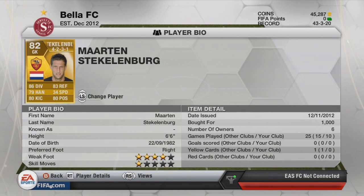In goal we've got the amazing Martin Steklenburg, one of 1,000 coins, 86 diving, 83 reflex, 80 positioning and he's 6.6 feet tall. Just a monster in goal.